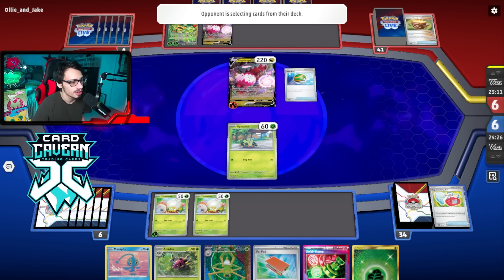We can Super Rod here, which is good — get our stuff back. They have two energy on the active. If I find Counter Catcher I'm down to go after the Ogerpon — then I wipe out a ton of energy off the board. How much would Spite Ops be doing — 120? I need the knockout on Ogerpon. Let's Kill Dance and see what we got.